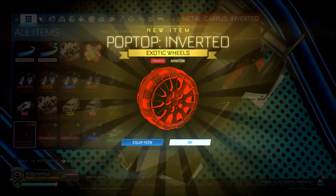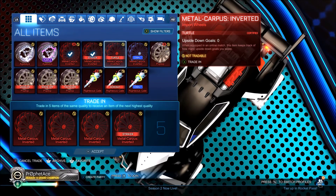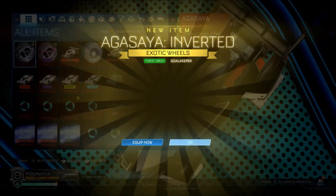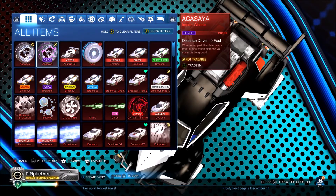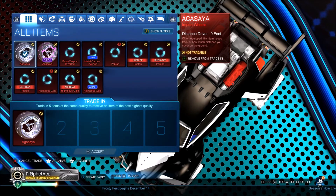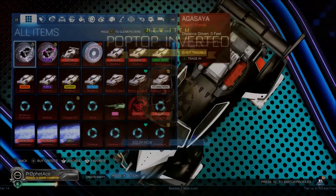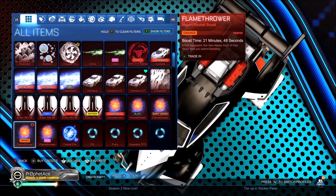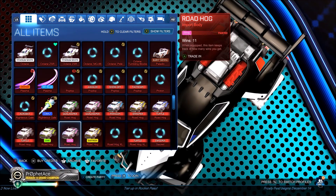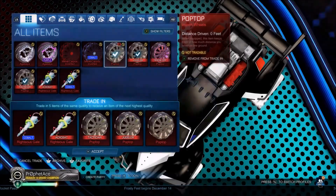Oh, Crimson Pop Top Inverted wheel — sweet, nice! All Metal Carpuses. A Forest Green Agacea wheel — I think we already have one of those, got a dupe. Let's keep trading these up. Let's get something good. Pop Top Striker, striker Pop Top wheel — nothing really fancy about that. Trade that, that, that, that.